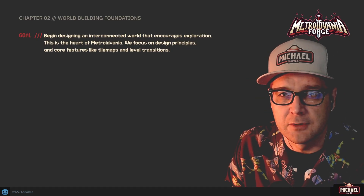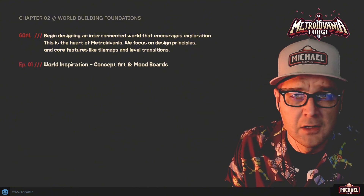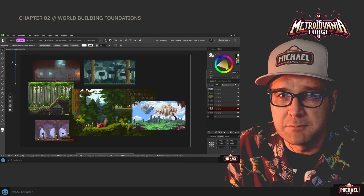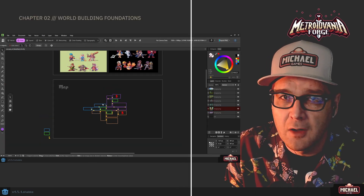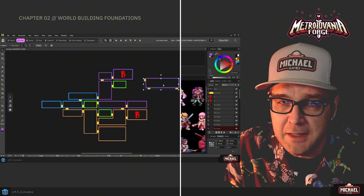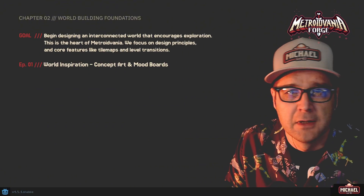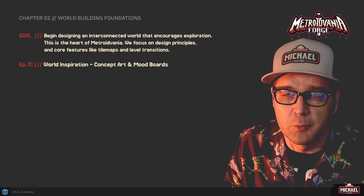So this is what the chapter layout is going to look like. Episode 1 is going to be our world inspiration. Here we're going to be creating a mood board, we're going to talk about concept art, and we'll be designing and making a basic map that you can use as a guide while you're working on your game. I'll share some tools that I use as well.